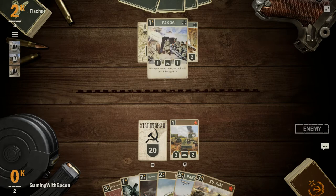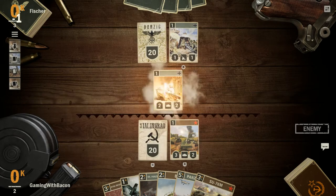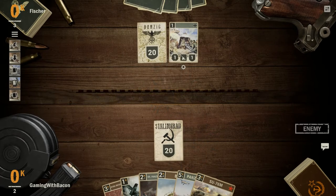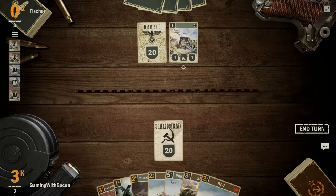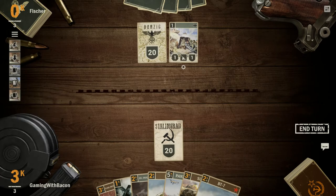Not only do cards cost points to play them on the board, it also costs points to move them. His tank moved to the front line and then was able to shoot me. So it's important to take and hold the front line because then you kind of control the flow of the game.